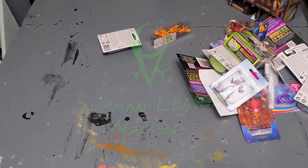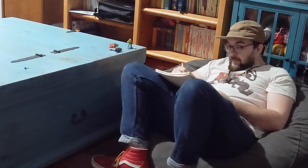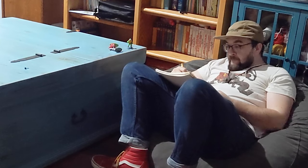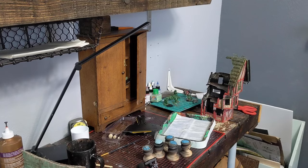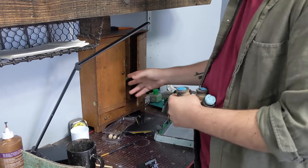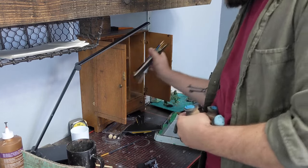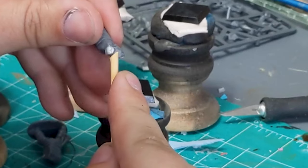Hey, so today we're going to be making a Carnival of Chaos Warband. Almost poetically, this was the most chaotic week. I filmed a battle report, and then I wanted to do a dollar store kit bash with the minifigures from Dollar Tree. I couldn't get the glue to stick, so I'm just using Frostgrave kits — the Pirate kit and the Knights kit.